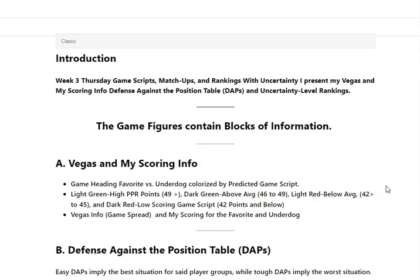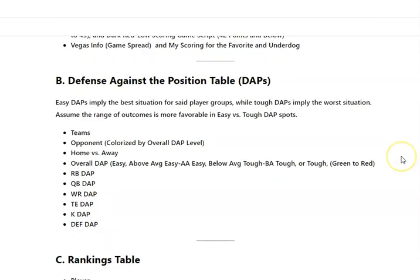I think about the scoring of the favorite and the underdog, anticipating how many touchdowns might be scored. The more touchdowns, the better for all. In a passing offense you're thinking wider receivers or pass-catching running backs. If it's a defensive kind of game, you're more focused on the rushers. The Defense Against Position table — I'm using last year's data. Two weeks in is pretty risky, but at least it gives us something to think about. It's just a way to point us to deeper thinking.